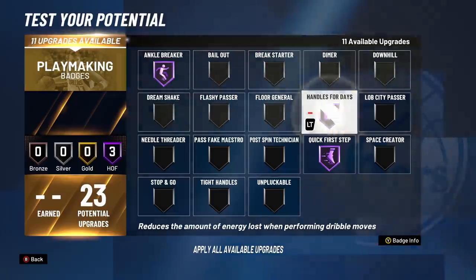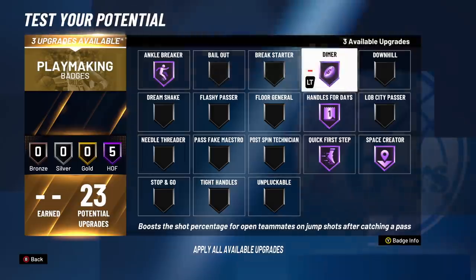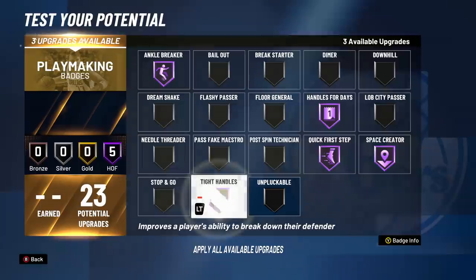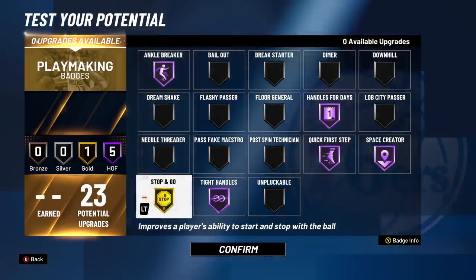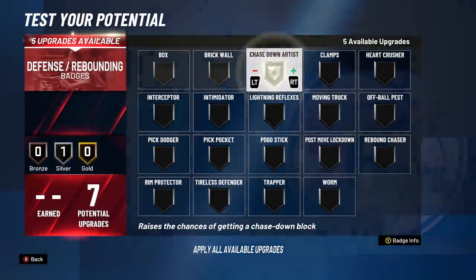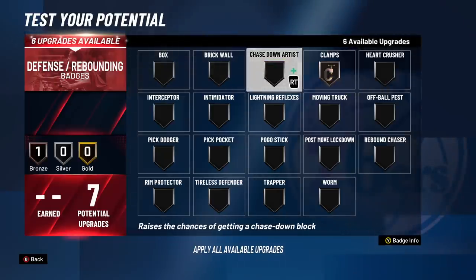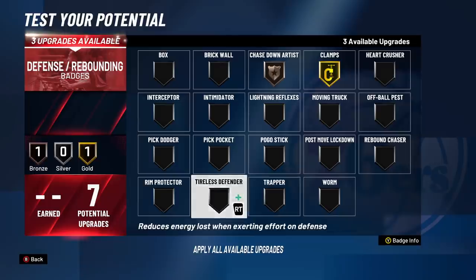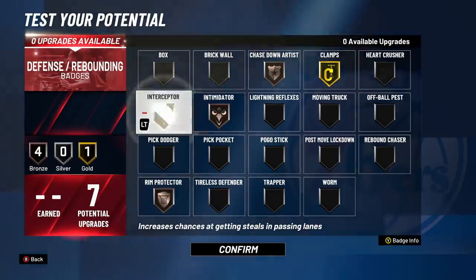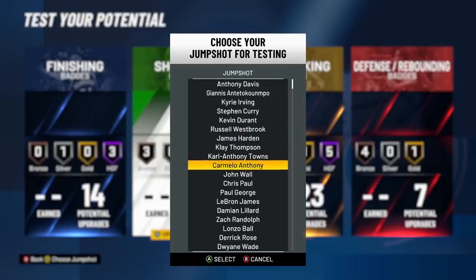All the playmaking badges are the same — quick first step, handles for days, all that. We threw on basically what we used last year. If we were actually building LeBron we'd have dimer and floor general, but for the demo we're putting it on the dribbling badges to test ankle breakers and such. For defensive badges we went chase down, rim protector, intimidator, pickpocket, clamps, and jump shot.